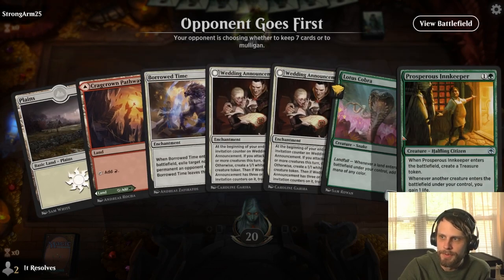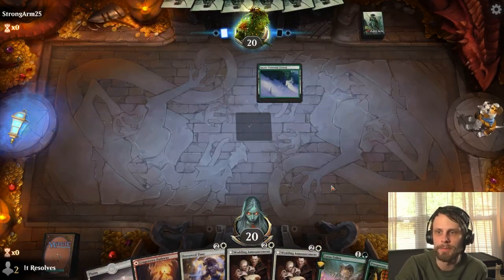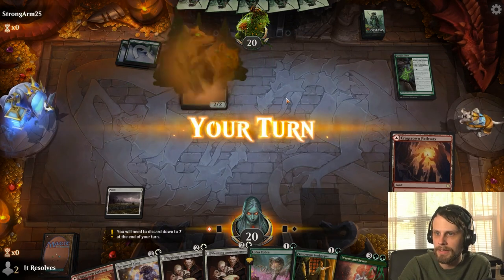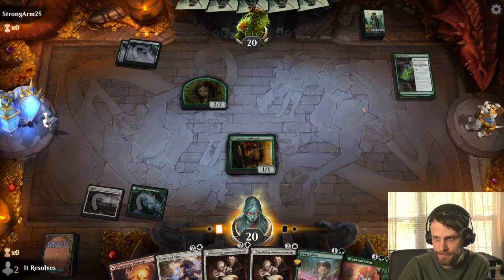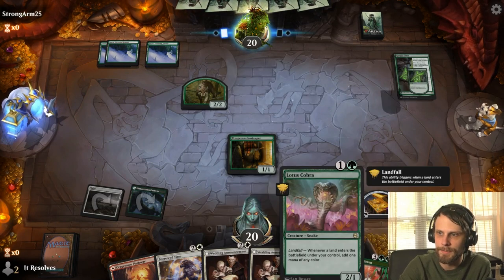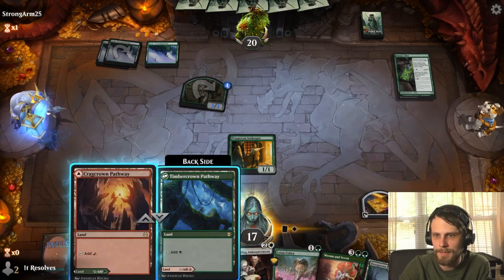Here we are for game number two. I think we can keep this solely on the basis of Prosperous Innkeeper giving us that treasure token to get us into Wedding Announcement territory. If we draw any number of lands, we should be pretty well set. Let's drop out that Prosperous Innkeeper — just going to guarantee us that treasure token. I fully expect they can fight this Innkeeper off, but it's fine. This guarantees us the turn three Wedding Announcement, whereas if we had played Lotus Cobra, they could very easily just fight that off.